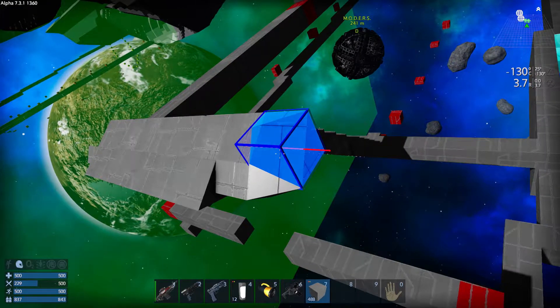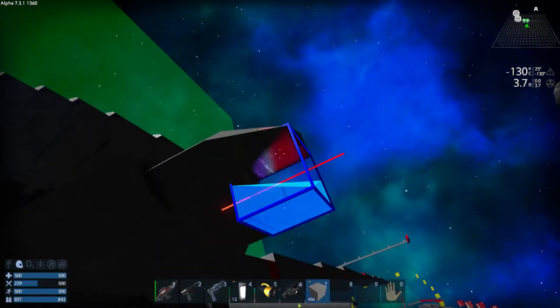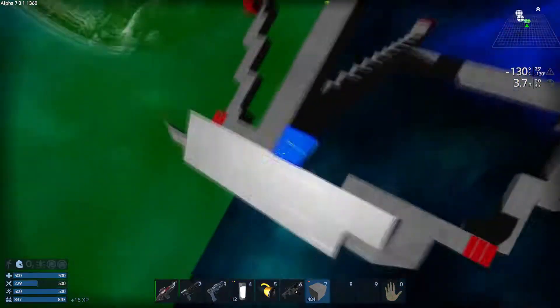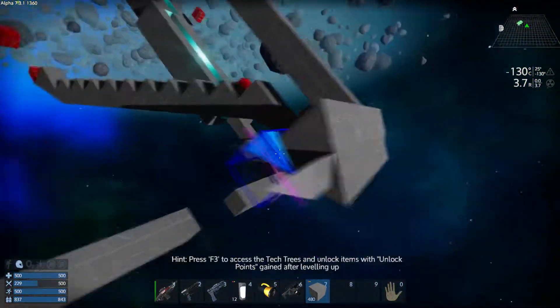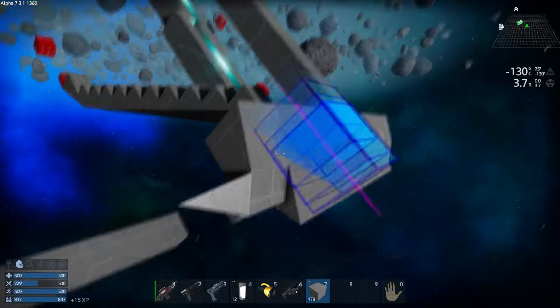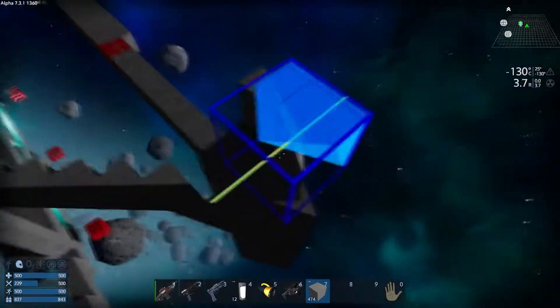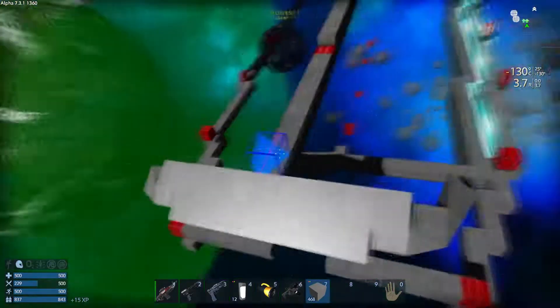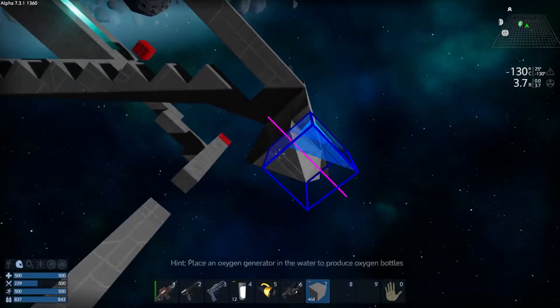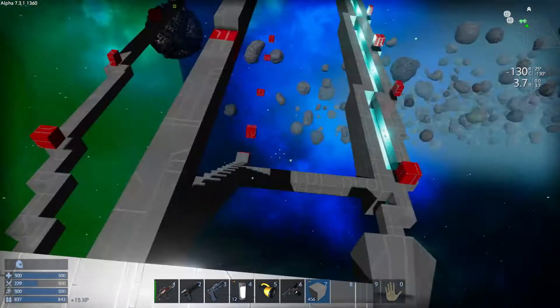The reason we're starting here is because I was thinking about all of the things we have left to do, and this forward portion is going to be by far the most complicated to get looking half decent. Realistically, I wasn't even creating an expectation that we would get it looking like the forward section of the actual nacelles on the actual USS Discovery, just because it's a very complex shape.